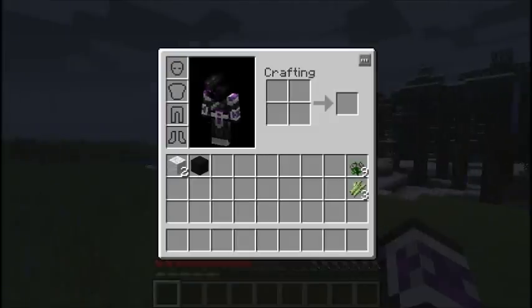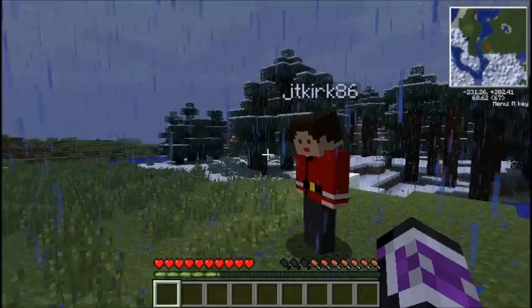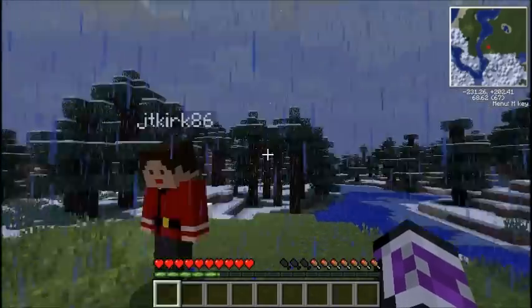Rule number three: use at least normal difficulty — we changed that, it was easy on the original challenge. Also, multiple players can cooperate, which we're going to do, and each of us needs our own primary residence. Don't cheat — neither one of us are OP on the server. And the last rule we added: no square buildings, so you won't see any boring 9x9s or anything you're used to seeing a thousand times over.